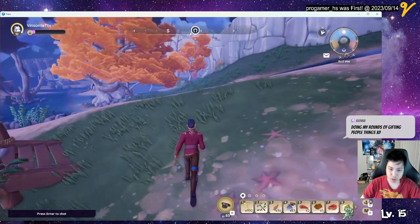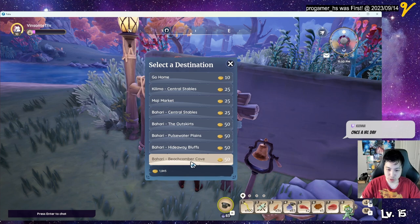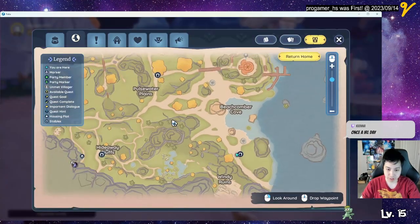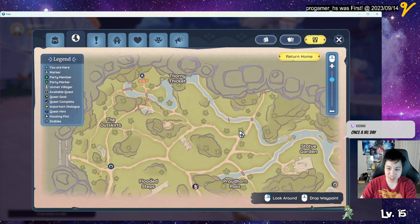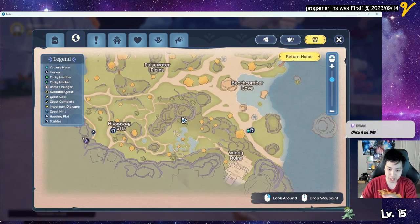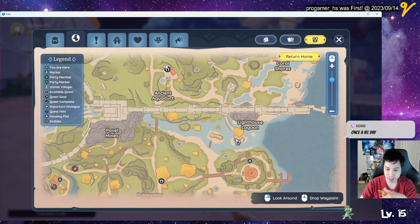Now I want to take this and go to the windy ruins — wait, no, it's Beachcomber Cove. All right, here we are. So the plan was Tamala statue garden area, then windy ruins, and then more windy ruins, and then all the way up here near the lighthouse.